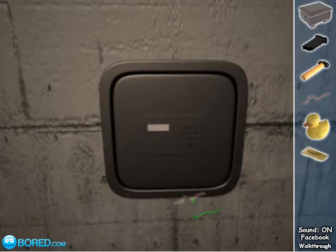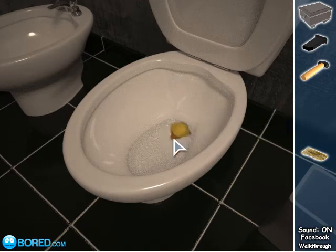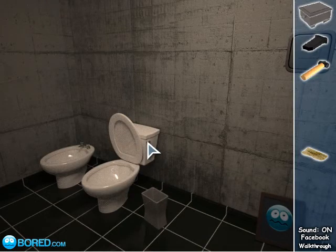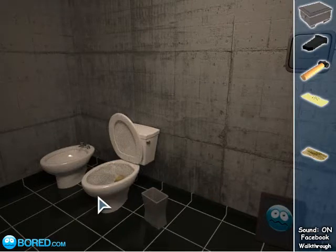Open this up, wire on here. Take the rubber duck and put it in here. Grab that slip of paper — for some reason it doesn't overflow.